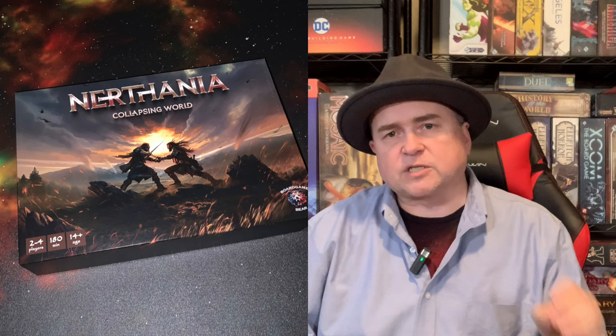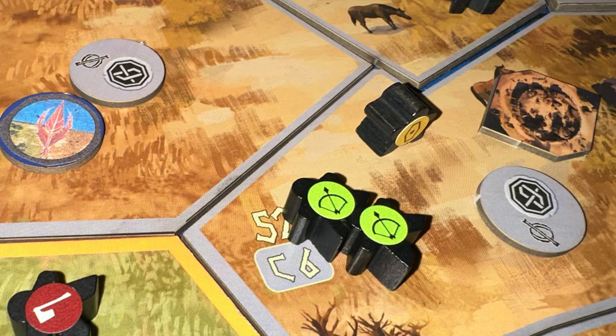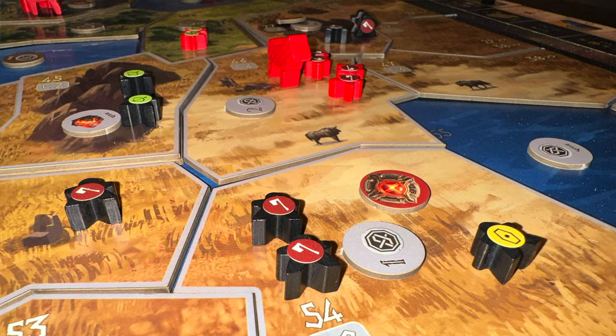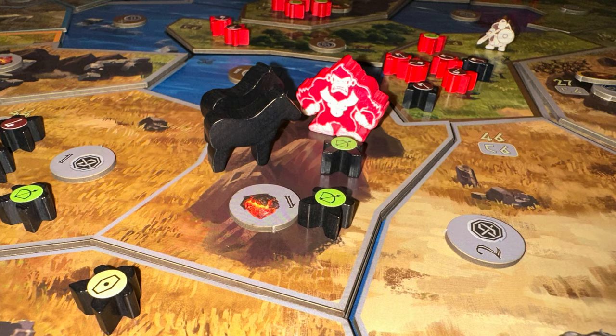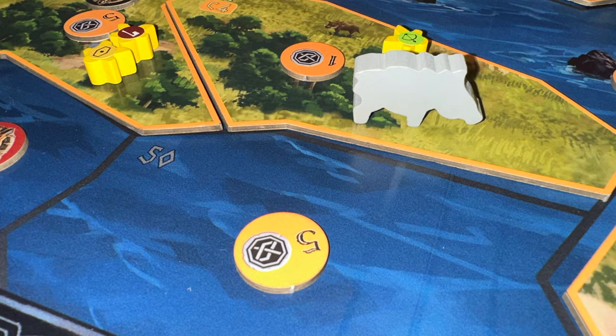The second action is to build. You pay about three silver, select that action, and build one of your buildings onto your player board. These buildings allow you to construct bigger, heavier, and meaner weapons as the game goes on. Action three lets you recruit. You can always recruit warriors, your most basic figures. With the correct buildings, you can recruit archers who shoot at range, shield bearers who absorb damage, and more powerful weapons. You can even build a port or fishery to gain more resources from nearby lakes.